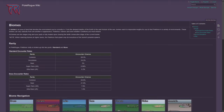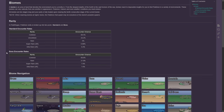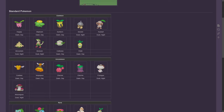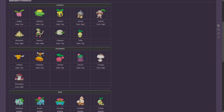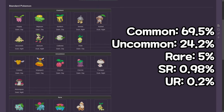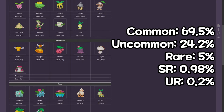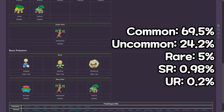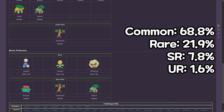For example, let's say that you are starting in a grass biome — those are the Pokémon that you can encounter. On this wiki page, you can see the encounter rarities. For regular encounters: 69.5% for common, 24.2% for uncommon, 5% for rare, 0.98% for super rare, and 0.2% for ultra rare. For bosses: 68.8% for common, 21.9% for rare, 7.8% for super rare, and 1.6% for ultra rare.